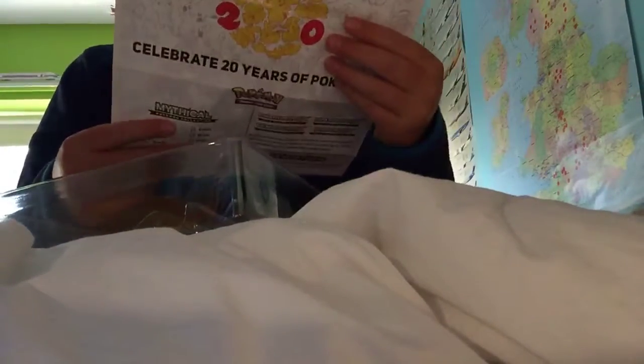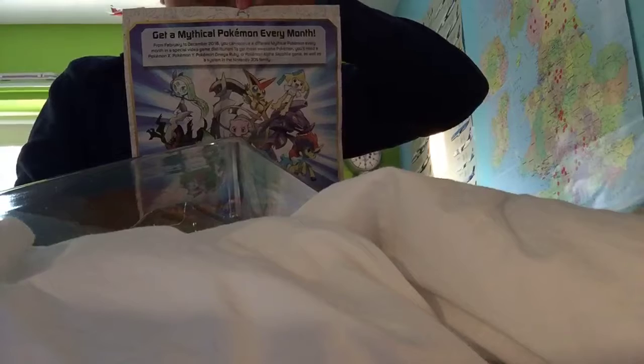There's all the information on Mythical, and the Mythical Run and Blow collection. And then we have a really cool leaflet for Mythical boxes on the back, with Malamar there. That's Jirachi, Arceus.